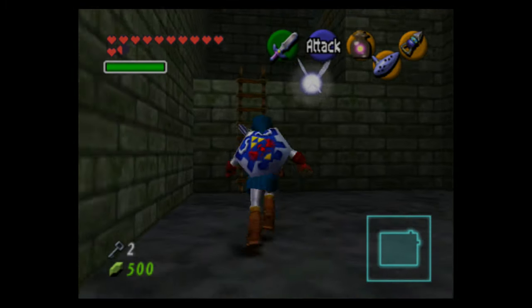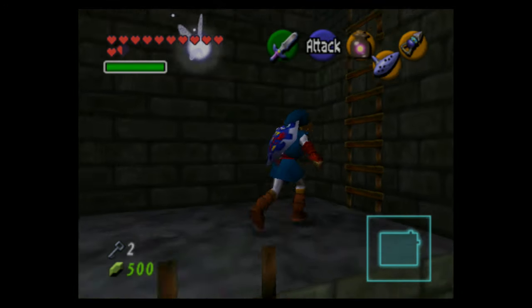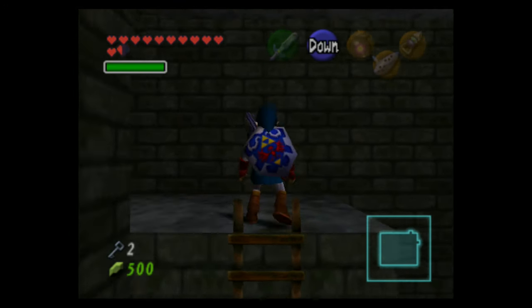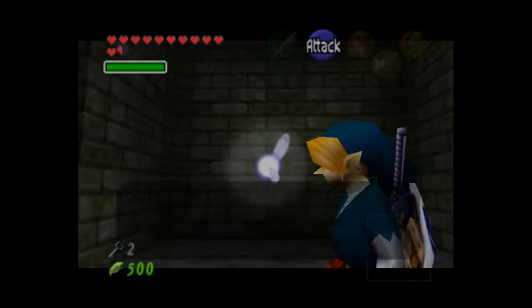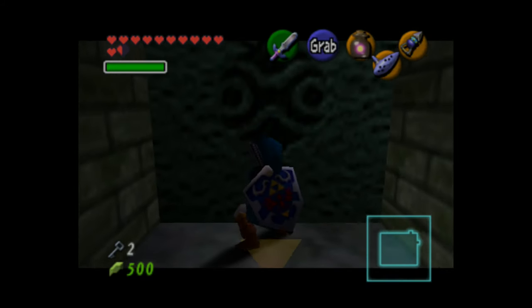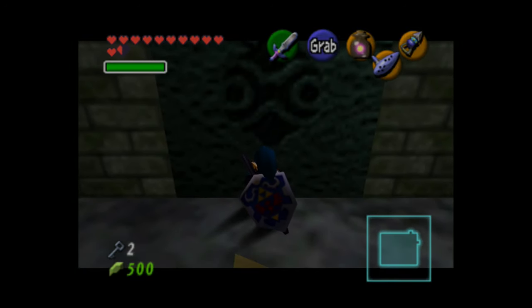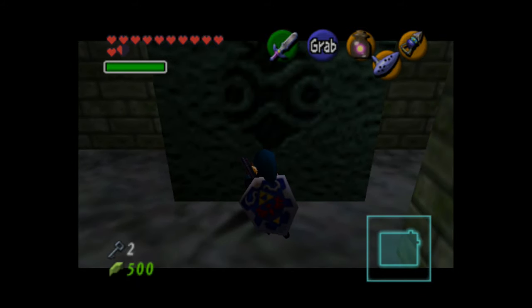This room marks the first room with an actual block pushing puzzle — it's not a very hard puzzle, but it can rack your brain if you don't know what you're doing. The game points out that there are arrows on the floor showing where you have to push the block, if it wasn't already obvious.